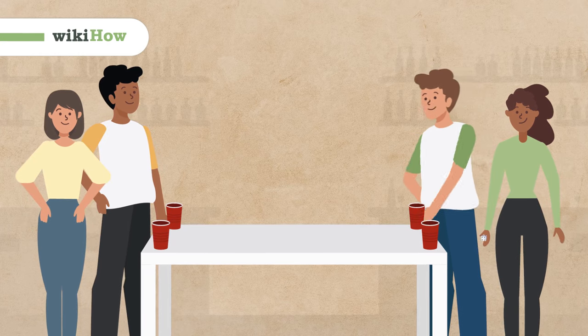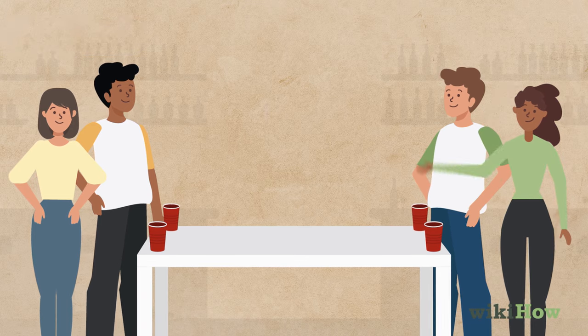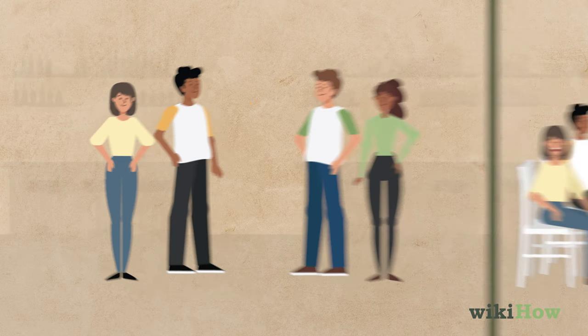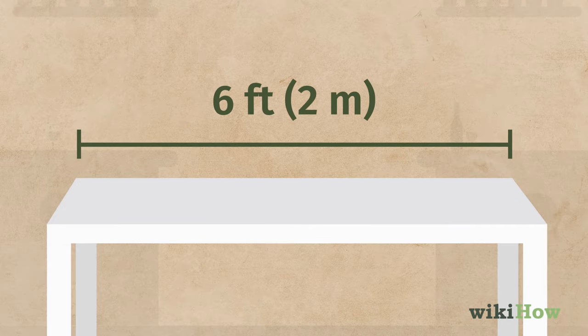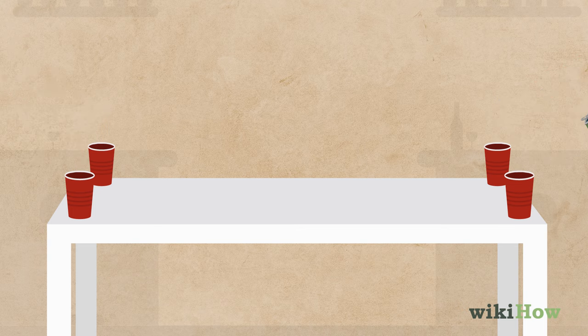Beer Die is a four-player drinking game where players bounce a die across a table to score points. To start the game, players form two teams of two. Each team sits or stands at the corners on one end of a table that's at least six feet, two meters long. Each player places a cup filled with beer at their corner of the table.